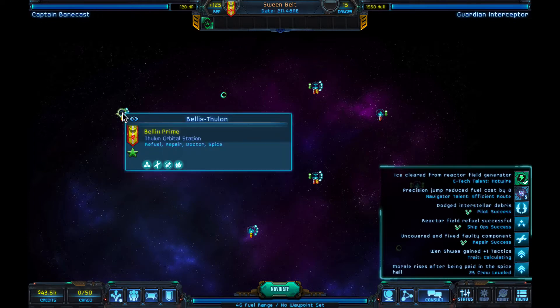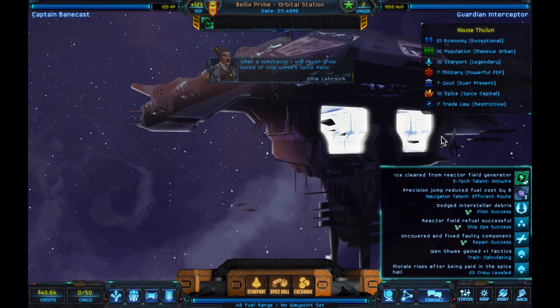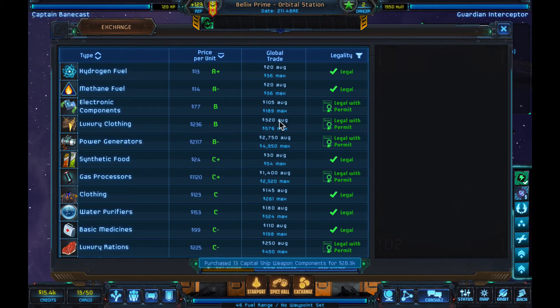We just finished our first trade and went from $26k to $43k after paying everyone and getting fuel. The orbital stations are nice — they have capital ship weapon components, which industrial planets in the original sector buy up. Very profitable. So we are going to purchase that.